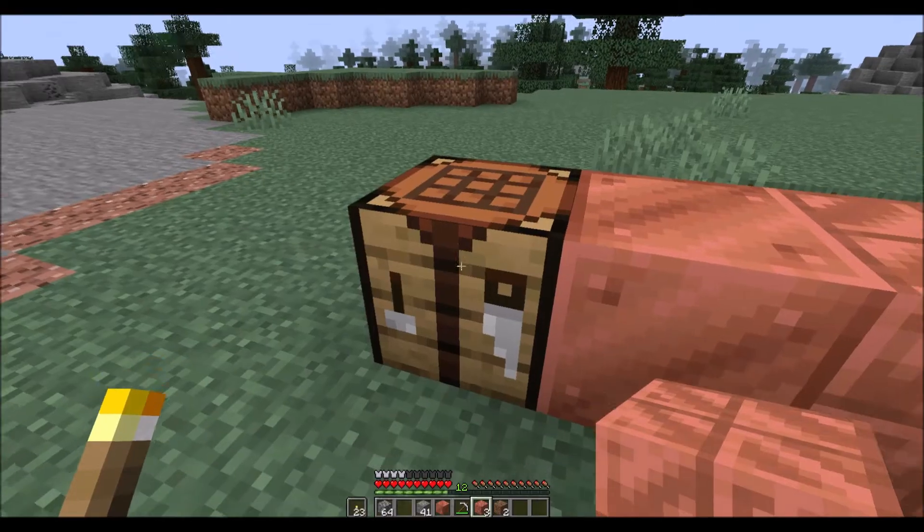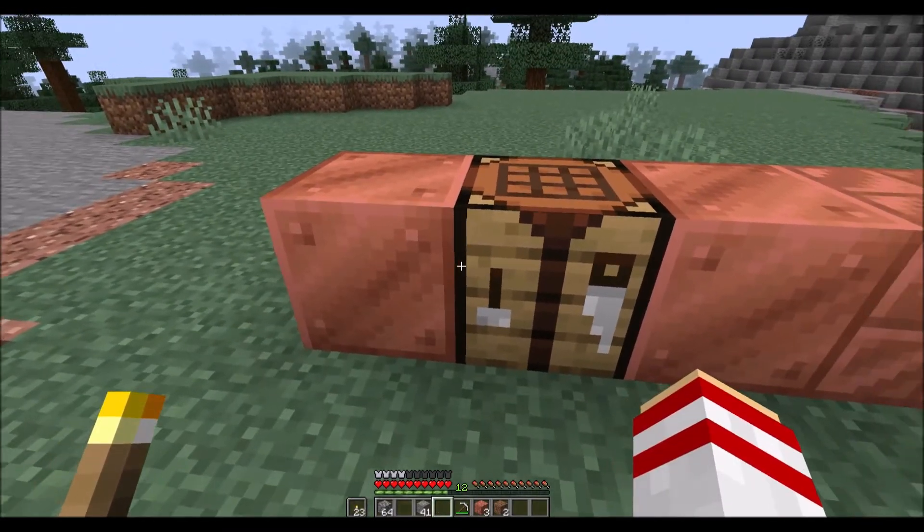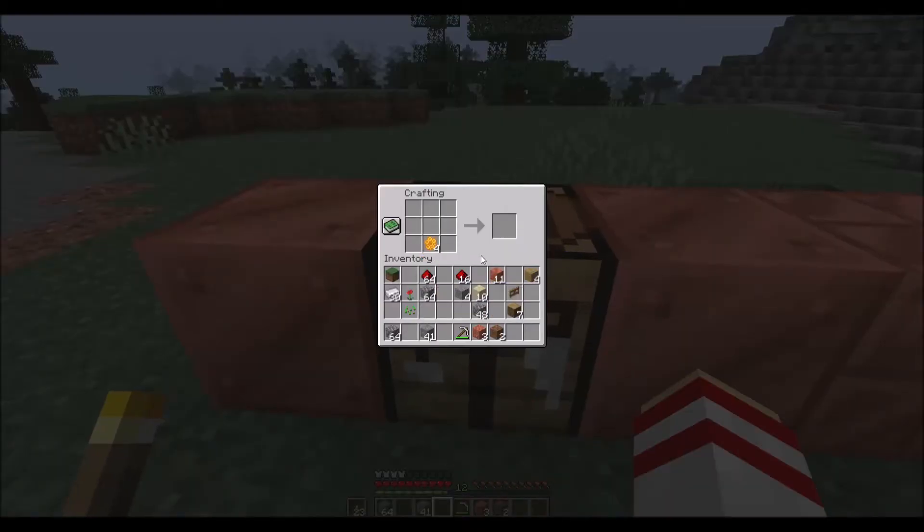Alternatively, adding honeycomb will wax the copper, making it more resistant to weathering. If you really want to, you can do both — you'll first need to wax the copper and then cut it, to get waxed cut copper blocks.